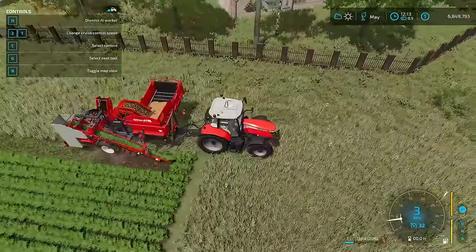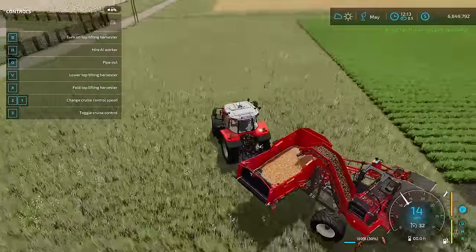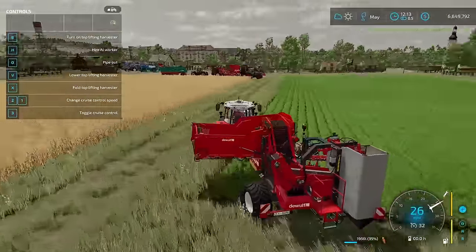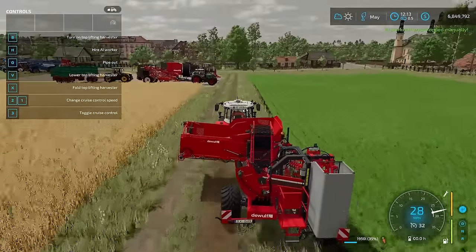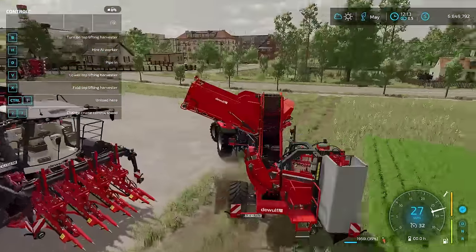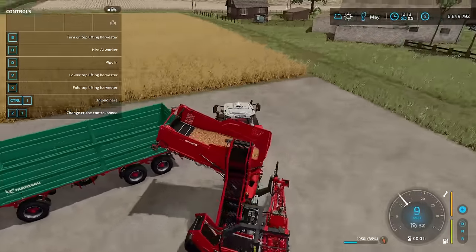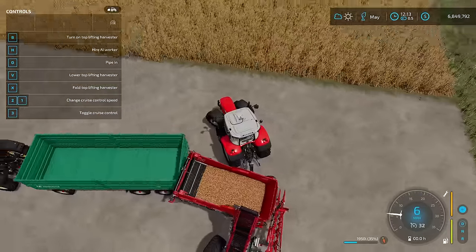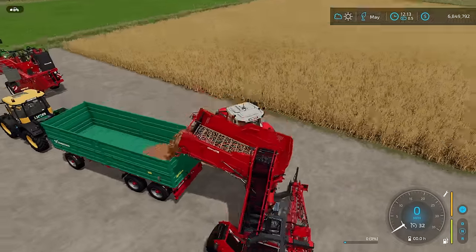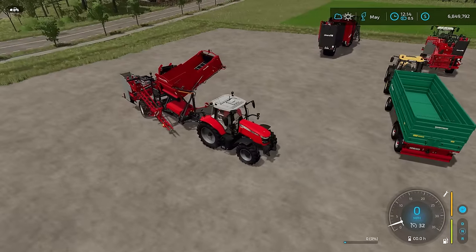I'll hire that worker. The capacity harvester has a pipe out function that raises the unloading pipe up quite a bit. If I come over with my trailer, I can unload my carrots right into it — just like that. Easy. That's one of the harvester types right there.